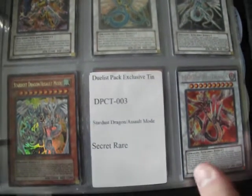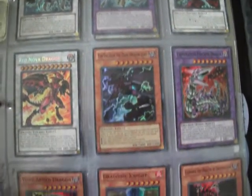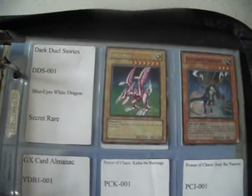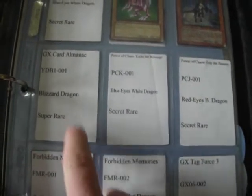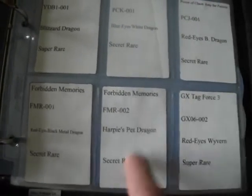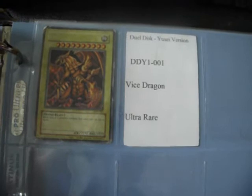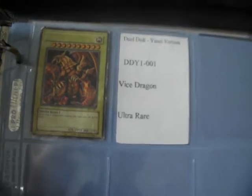Be surprised how hard it is to get a hold of some of these. Video game promos — again, more Blue Eyes, very frustrating. That Blizzard Dragon — anybody out there has that and is willing to give it up, absolutely please let me know. Same with this Harpy's Pet Dragon — I would appreciate it very much. Vice Dragon from the dual disc — I haven't even been able to find it on eBay. So if anybody out there has that and is willing to give it up, please again let me know.